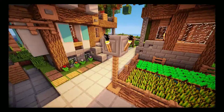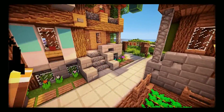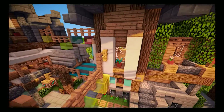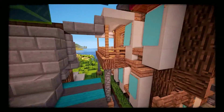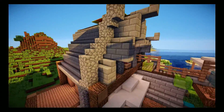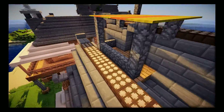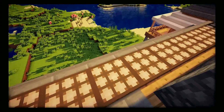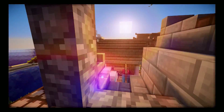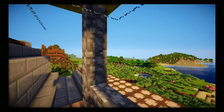You can add torches too — here I did chiseled stone and put the torches there, looks really nice. Another thing: if you want a more modern feel, you can use daylight sensors as solar panels up on the roof. It really does look like solar panels.